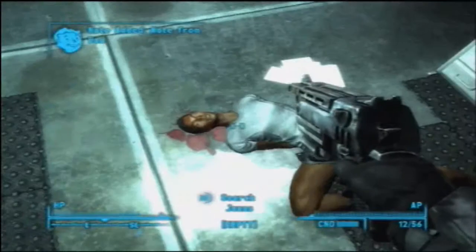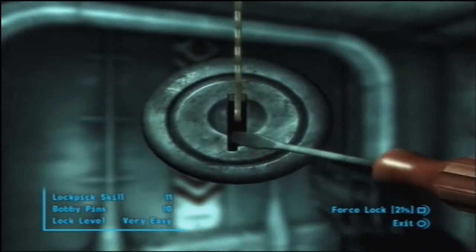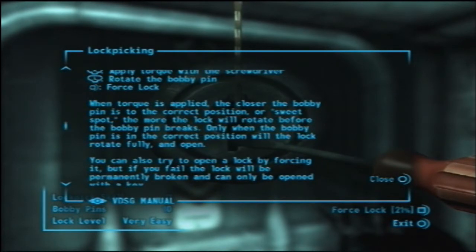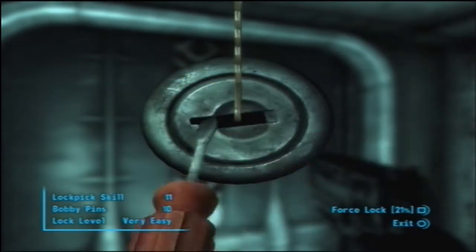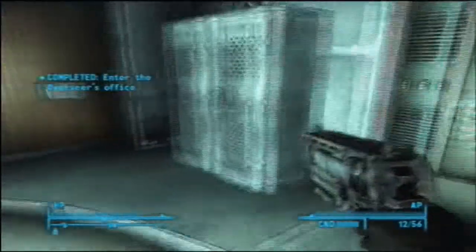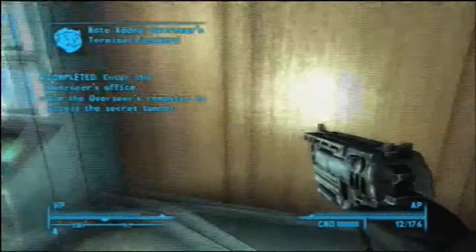Oh, and that's the guy that gave me... oh, he's dead now. Right, this is lockpicking. Apply torque with the screwdriver, rotate the bobby pin, force the lock. When torque is applied, the closer the bobby pin is to the correct position or sweet spot, the more the lock will rotate before the bobby pin breaks. Only when the bobby pin is in the correct position will the lock rotate fully open. Here's a hint: if it's very easy, all you have to do is just rotate and that's it — it will open at any point. Now if you go to this locker, there's going to be an Overseer's Terminal password, some rounds, mint caps, and whatever else.